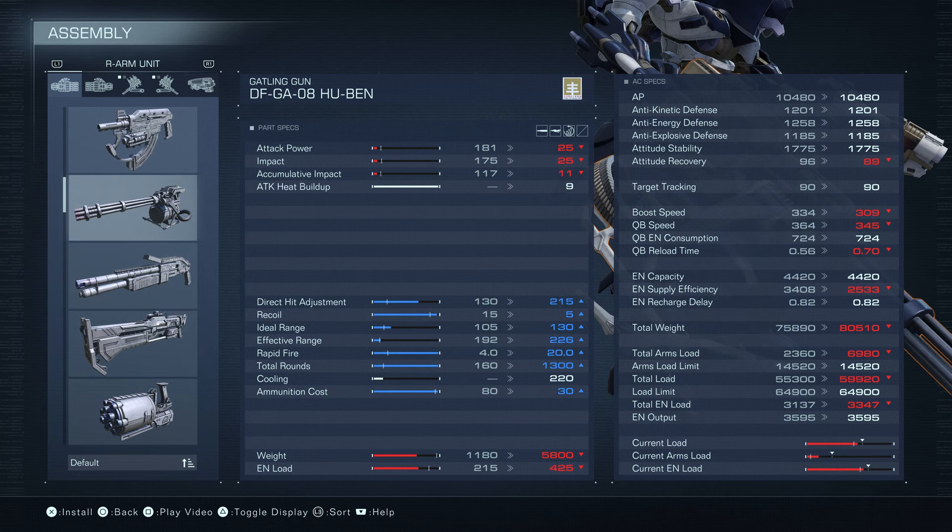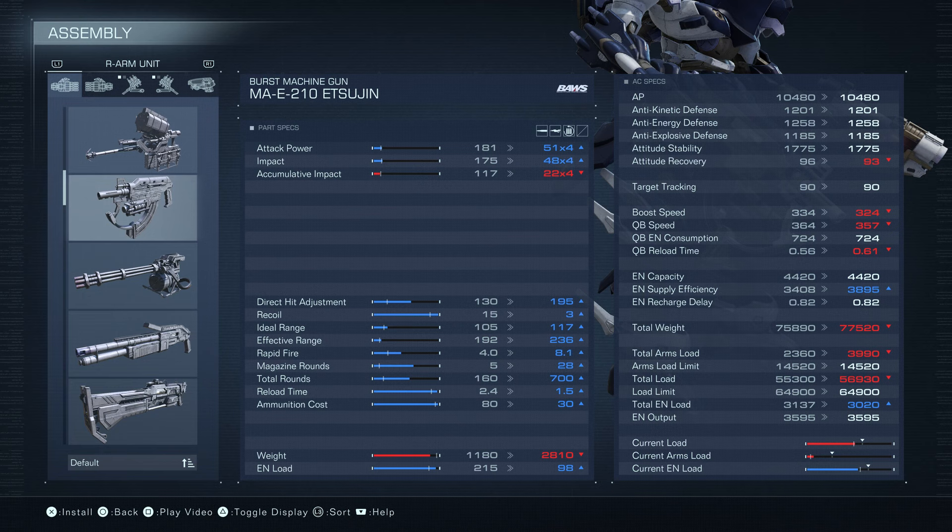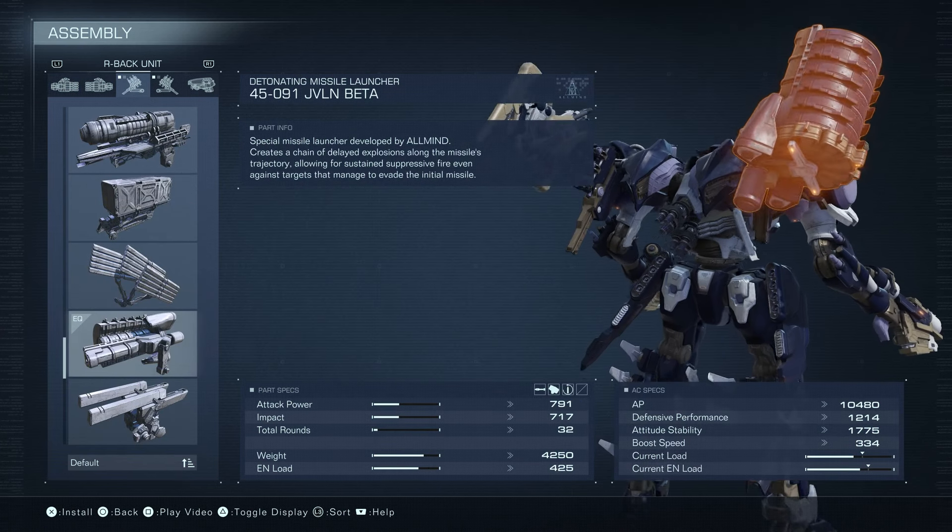However, you'll never see it because of the Exigen buff. It's more than twice the weight. The energy drain is only 98 — I think they should really increase the energy drain on this thing. There's only one red stat besides the weight, and that's the accumulative impact. It's better in every way other than that, so I think they buffed Exigen too much and I'm tired of seeing it.